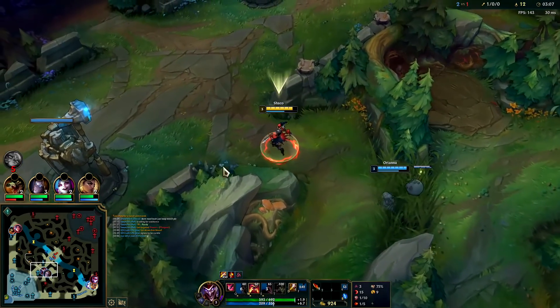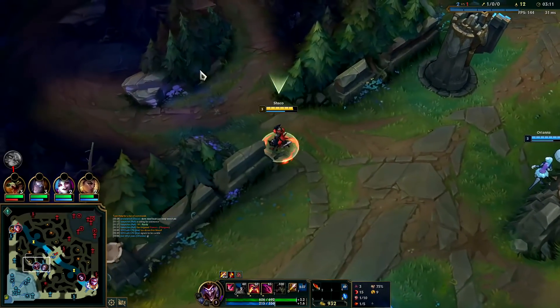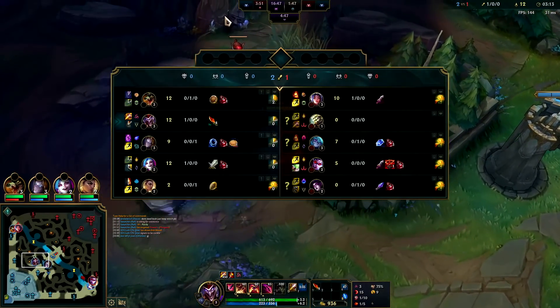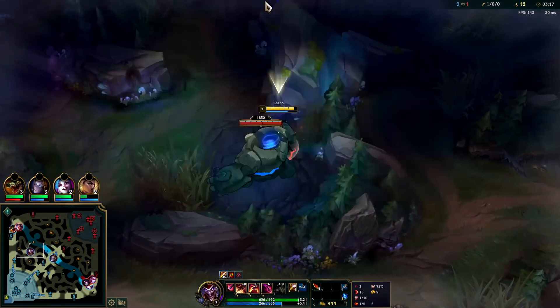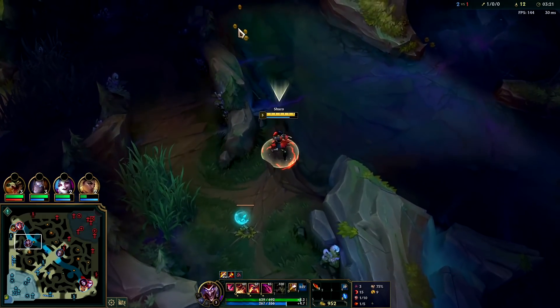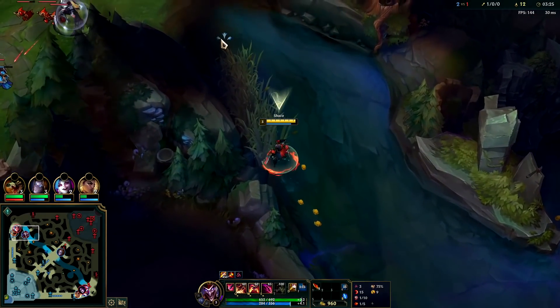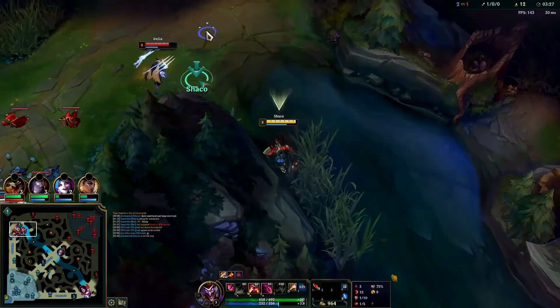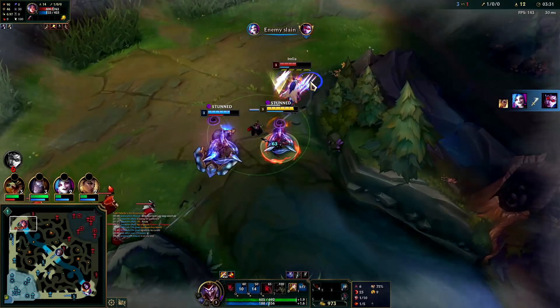Now we're fighting for top-side scuttle. I may just go for Irelia — skip the top-side scuttle. If Master Yi does a full clear he'll finish around 3:25, so he shouldn't be there on time — he's not that type of champion. Feeling the Irelia, this feels right. We'll skip the scuttle; Master Yi should be finishing Krugs right about now. Queue out, get the box behind her.